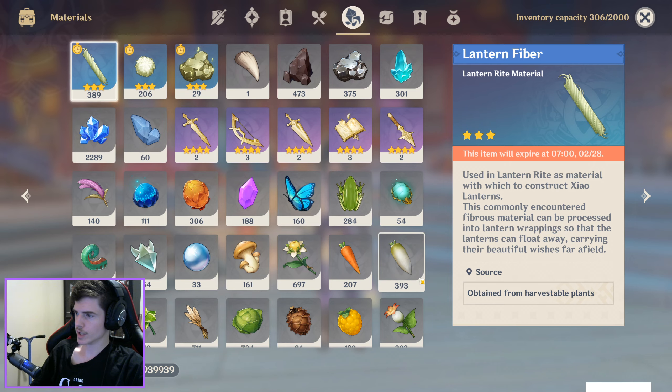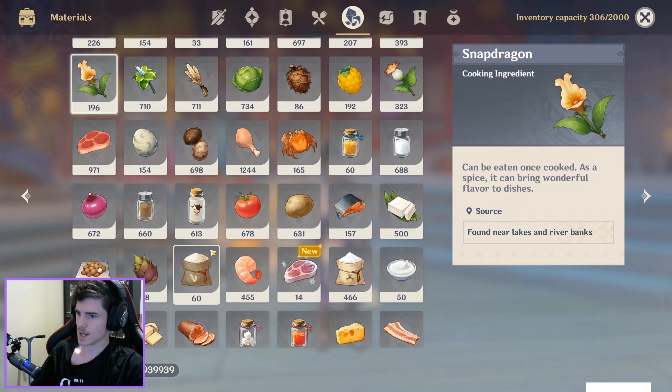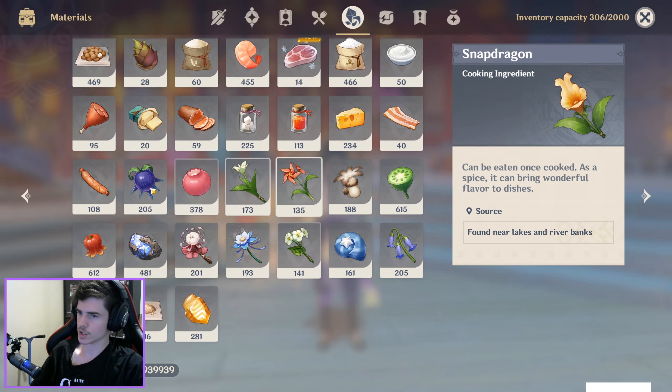To get Lantern Fiber, you're going to have to get them from Half's Little Plants. Some good examples are Mints, Snapdragon, and even some of the specialties.